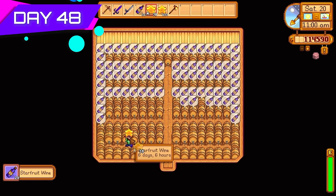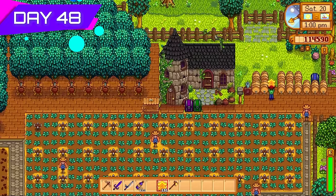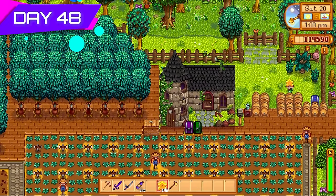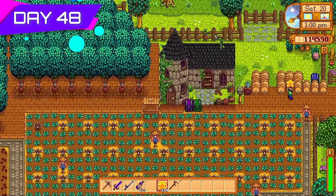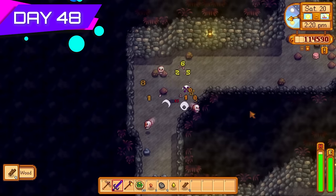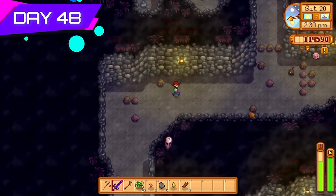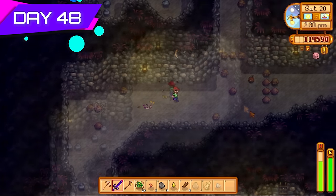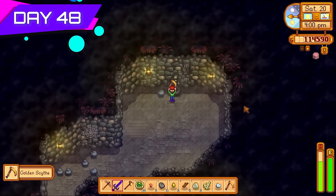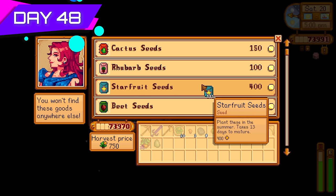The first batch of star fruit wine was done, but I'm not going to sell it yet since I don't have the Artisan profession. I'll just store it and sell it once I respec into Artisan. For now sticking with Agriculturist for the 10% faster crop growth. I put some kegs outside and went into the quarry cave to farm haunted skulls — there's actually a 0.1% chance they drop magic rock candies. It's super rare but worth coming most days.